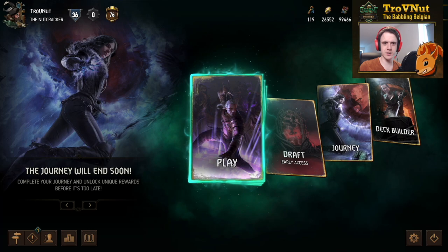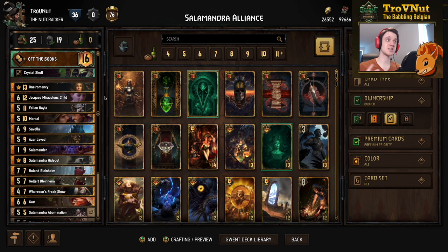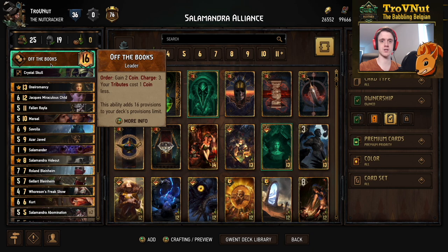Today we're taking another look at the revised 'Tastes Like Poison' deck, which I now call the Salamandra Alliance. It's a Syndicate deck with the 'Off the Books' leader ability, which gives you two coins three times — three charges — and every tribute ability costs one coin less. The entire deck is based around tribute abilities and salamandra.